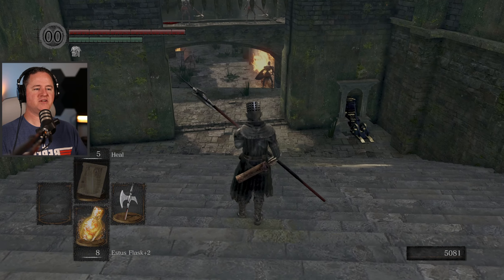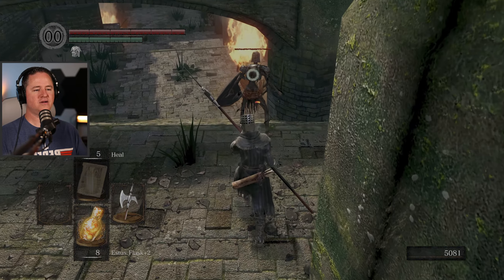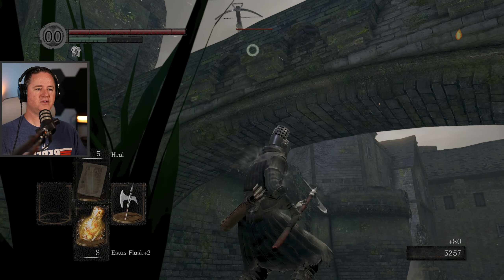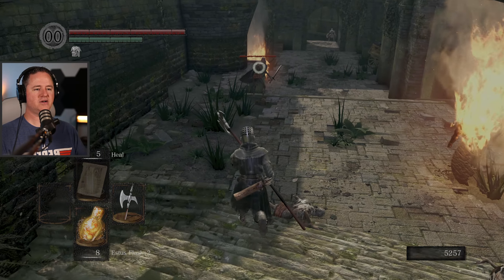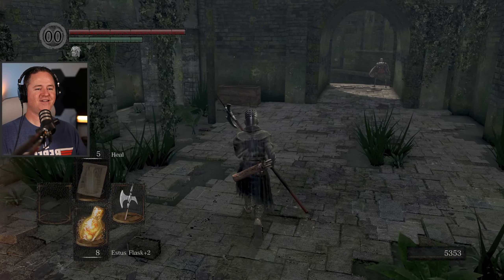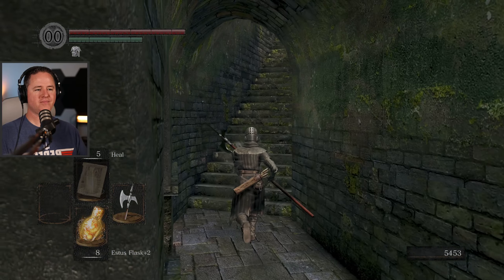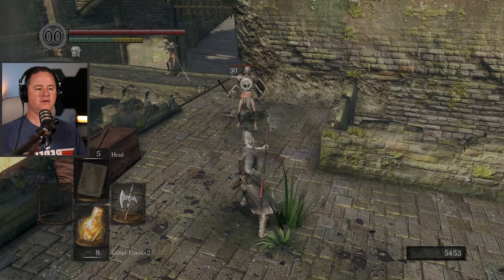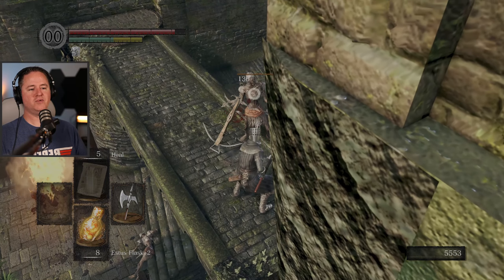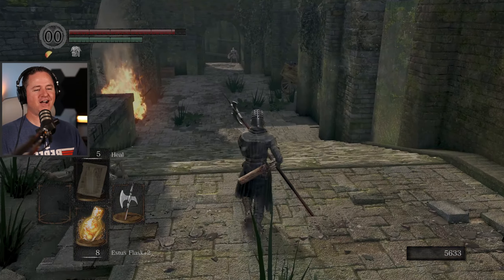One nice thing about this is it does kind of force me to roll because I don't have my shield to fall back on. Let's see if we can get ourselves a backstab here. Even when they try to block me, they can't really block me - this thing hits so hard. Nice try, Arrow Guy. Dragon's not happy - I hear him breathing fire over there. The damage is pretty awesome. I might be hooked on this thing after all.